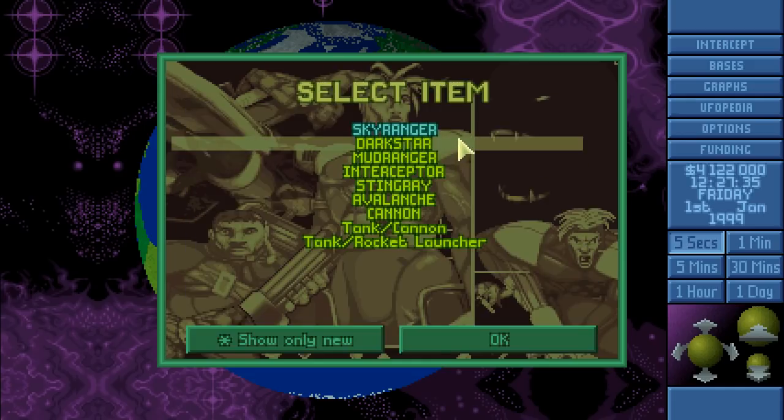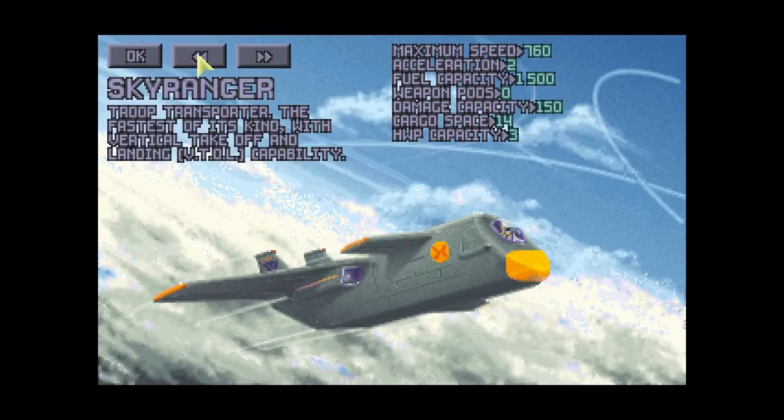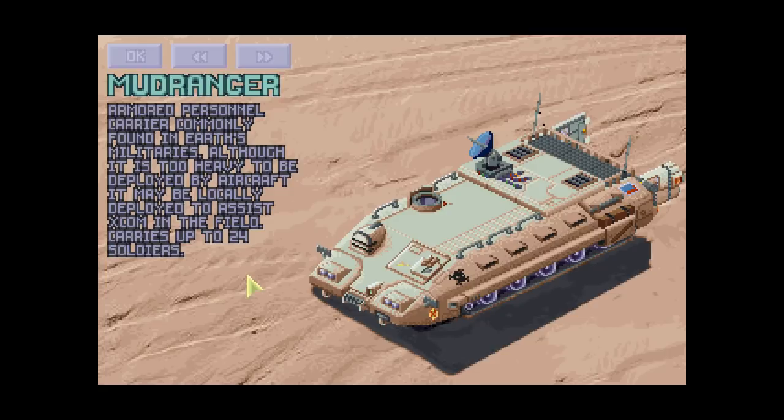Looking at the craft: the Dark Star is an unmanned airborne early warning system with air refueling capacity and advanced radar systems, allowing extended range mobile UFO detection — basically a mobile radar. The Mother Ranger is an armored personnel carrier commonly found in Earth's militaries. It's too heavy to be deployed by aircraft but may be locally deployed to assist X-COM in the field, carrying up to 24 soldiers.